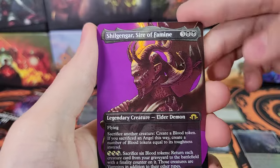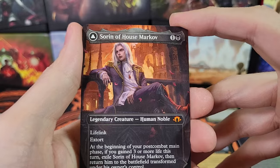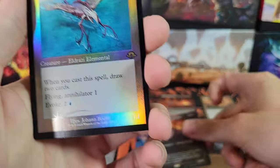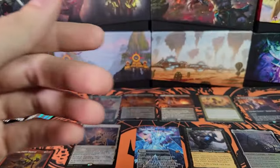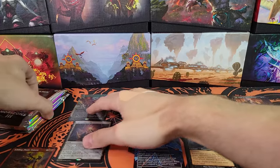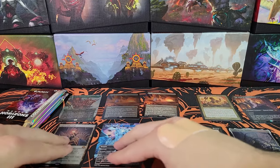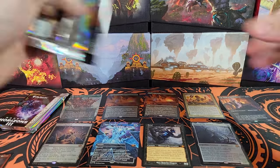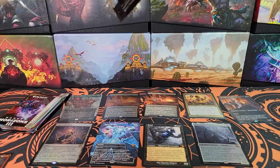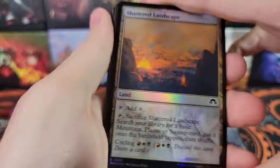Kaith, Shilgengar, Sorin — another great card. This is an amazing box. Running out of space for all the goods here. Ugin's Labyrinth — we have three Ugin's Labyrinths. I almost have a playset of Ugin's Labyrinths from one Collector Box. This box is pretty crazy. Grist, three Labyrinths, Sorin, Ulamog — and we're not even done yet, we have three packs left.